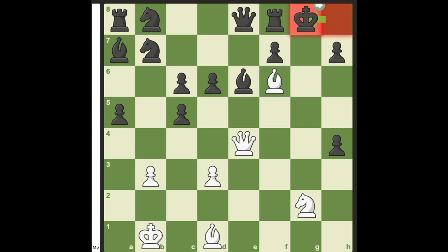Over here, king to g8 is forced. White plays another quiet move in queen to e3.